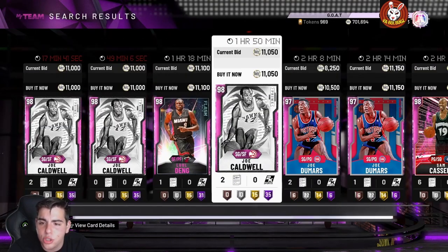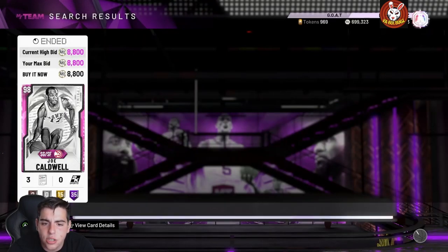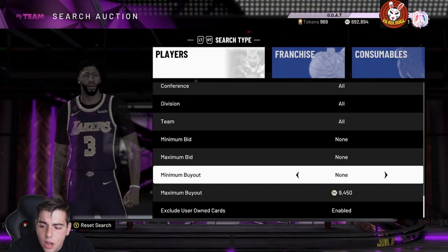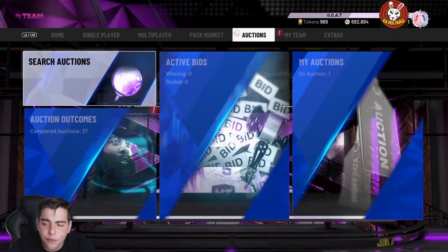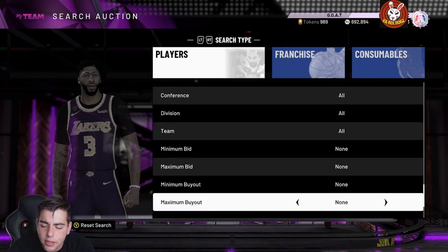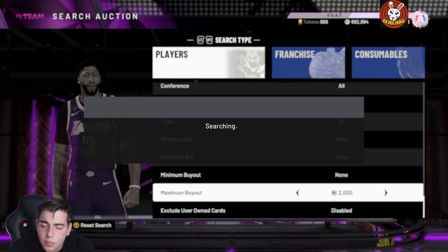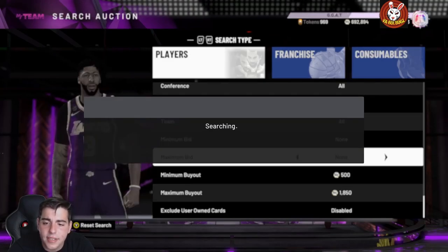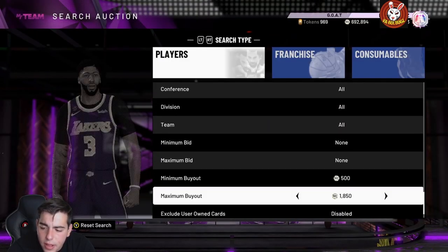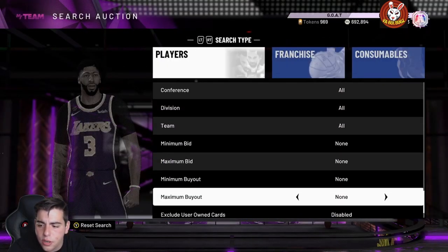The pink diamond filter right now should be popping off — Joe Caldwell going for like 8k, that's a snipe right there. The pink diamond filter is going to pop off, and so will every filter you hop on. Diamond Tony Parker is probably around 1,650 — the diamond filter is going to be going crazy. Tony Parker is honestly a pretty good investment even though there's a galaxy opal version. Diamond filter around 1,850 is going to be the method — you're going to make a lot of MT off this one, they're going to pop up every second.